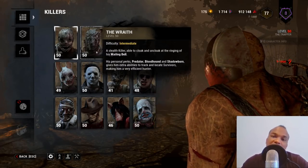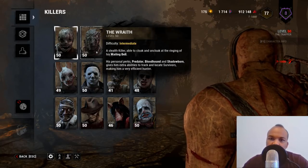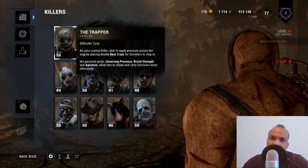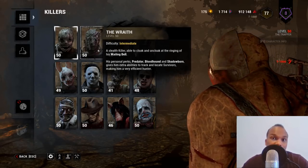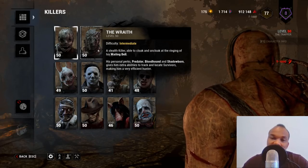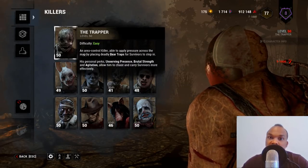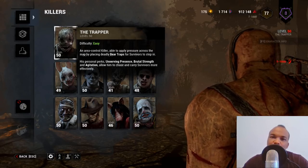If you are new to Dead by Daylight and plan on playing killer as a beginner, the trapper is not the killer to start with. You want to go with the wraith, who in my humble opinion is the most basic and easiest killer to play. Playing as the trapper can be incredibly frustrating and very difficult, and I'm going to highlight some of those disadvantages.